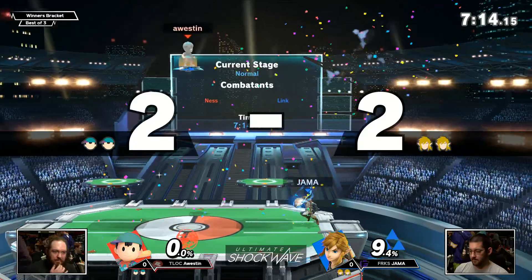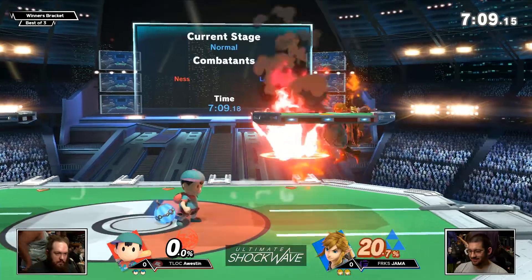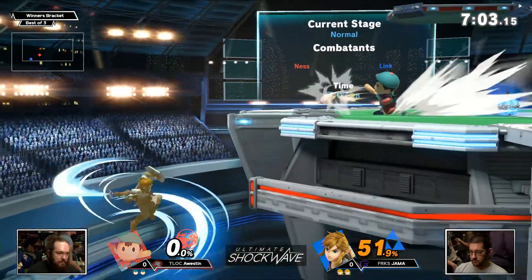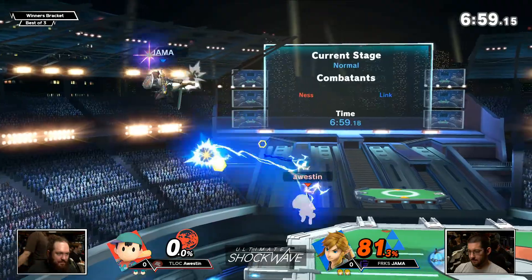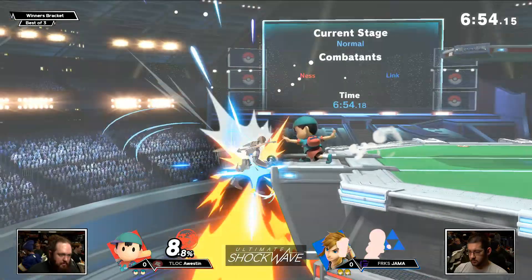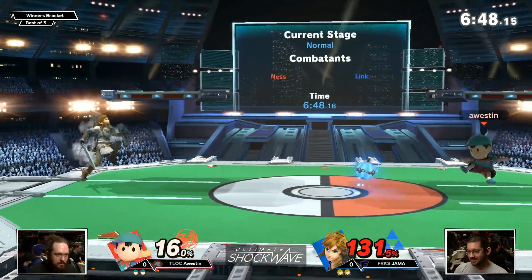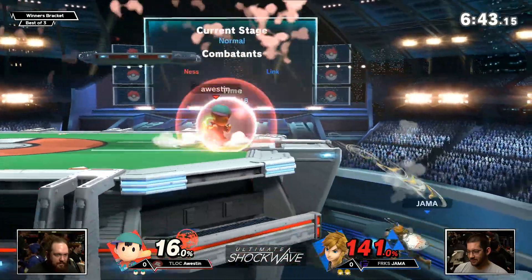Great forward smash — he threw out the boomerang, knew it was going to come back, so he's able to punish Ness for trying to challenge with the forward air. Boomerang swings back, hits him, sets up the forward smash. Generally, sword characters do pretty well against Ness, being able to challenge his big magical hitboxes with their own big swords. But sometimes that's really tough against Ness for Link in particular, because those aerials are really slow for him.